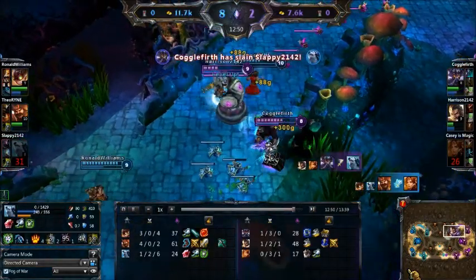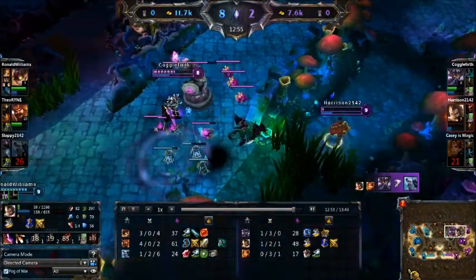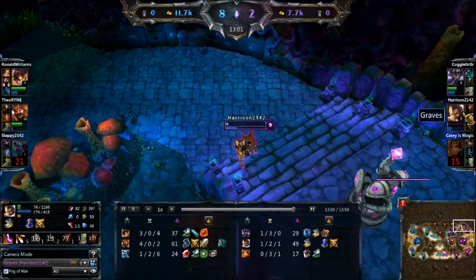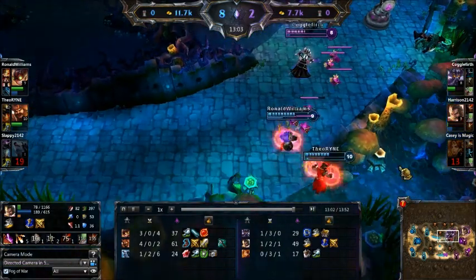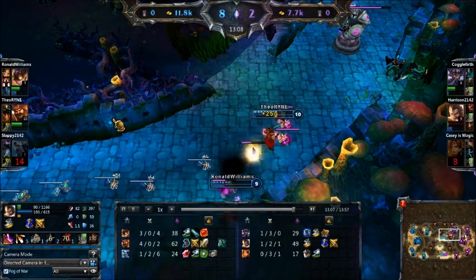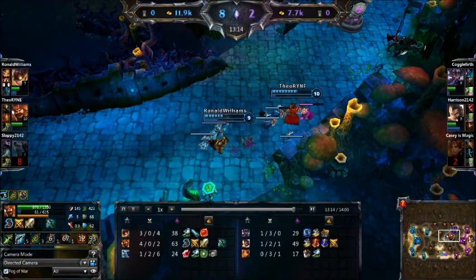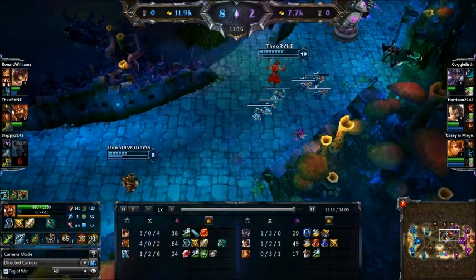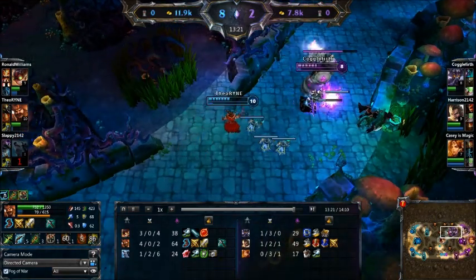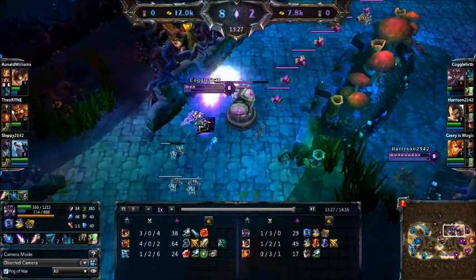That's one down. Kassadin picking up the kill on Leona. Volibear — I had a feeling he was in a bad spot. Graves is going to make it out by the skin of his teeth, sitting at just somewhere shy of 70 health. So it was a trade, 1-for-1, sending Harrison back home, putting him in a position where he cannot farm. But silence on that Gangplank — one really good way to shut down that cooldown reduction is, hey, you can't cast anyways.